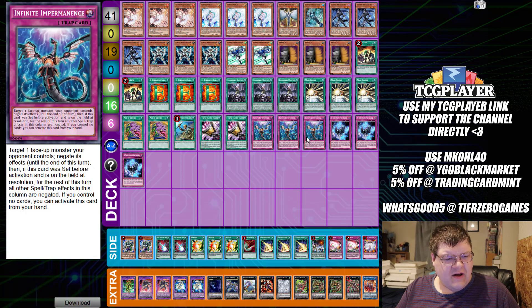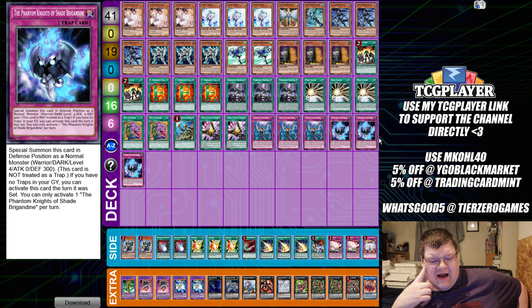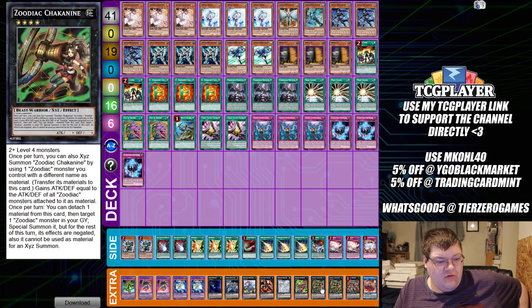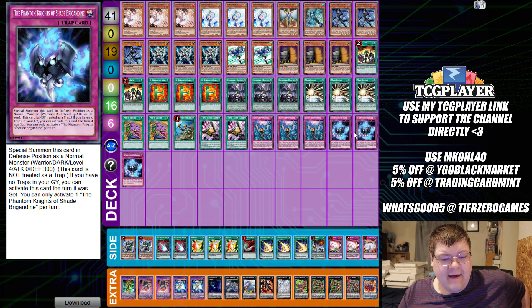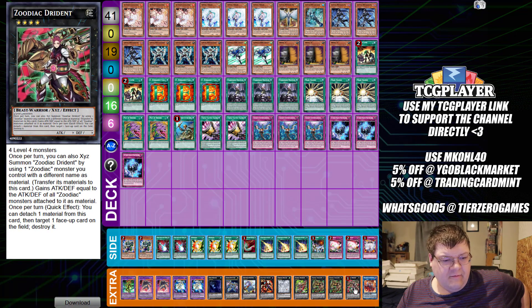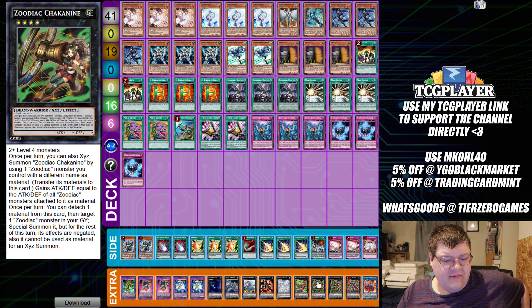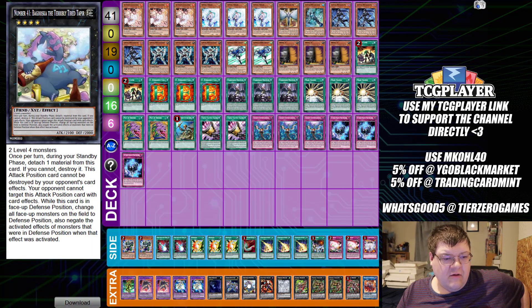Triple copies of Mask Change, triple copies of Droplet, triple Mask Change, two desires, one ROTA, triple Talents, then triple copies of Shade Brigadine. This is actually kind of cool - we get access to a Zoodiac package to make Zeus by including Shade Brigadine in this deck, because it gives you the ability to bring out an additional Warrior.